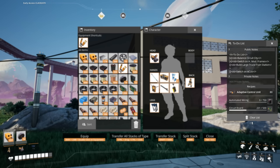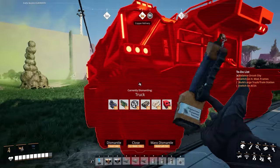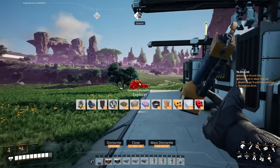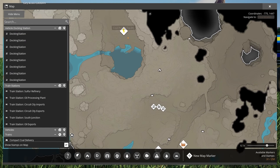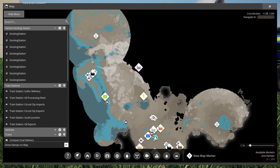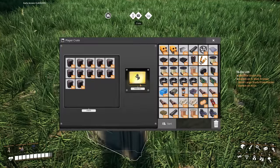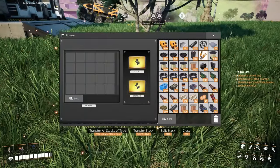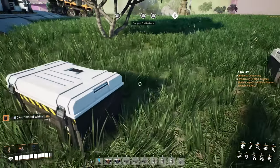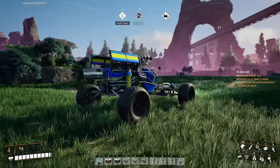Now we're going to get to the main meat and potatoes of the episode — building the large truck and train station. I'm holding shift and left-clicking to remove the recipes on the right side of the screen, just to make the UI a little cleaner. Balance Circuit City: done. Switch on heavy modular frames: done. Now building our large truck and train station. We've got loads of concrete and also silica — I went and picked up some silica from the factory up here where we make it.